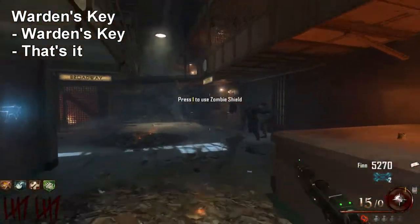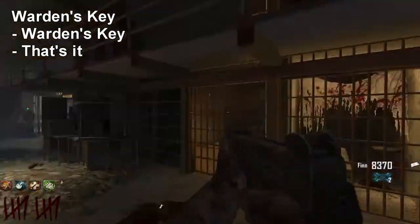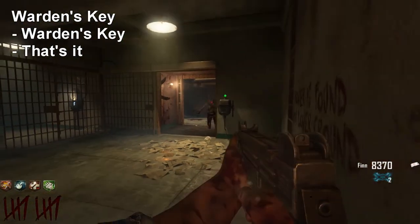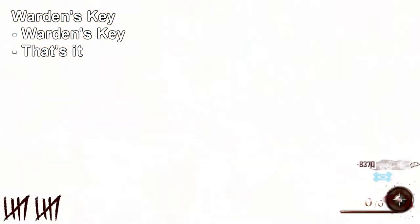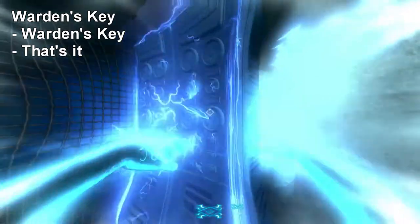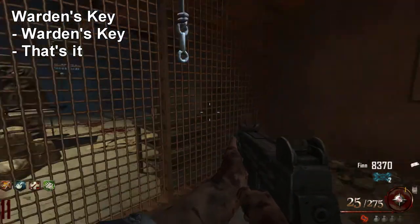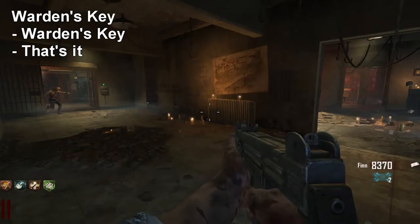The second possible spawn location for the warden's key is right outside the warden's office. To get it, go into afterlife at a different spot, jump up through the hole, and shock the electrical node to lower it. Then revive yourself and simply grab the warden's key. Now we have the warden's key and will use it to get all the plane parts.